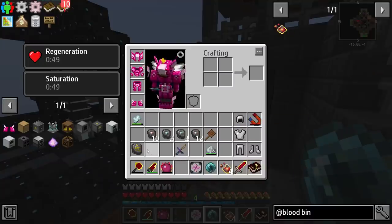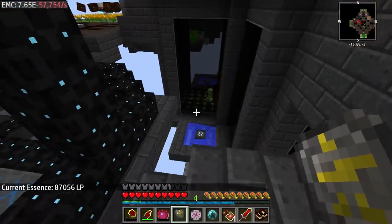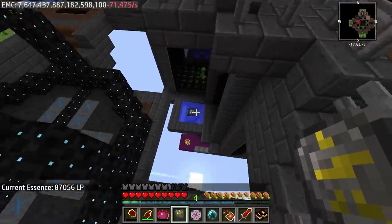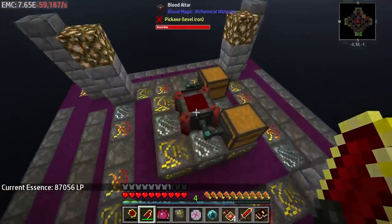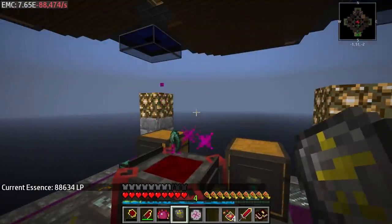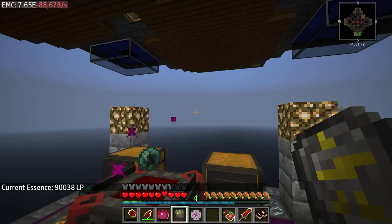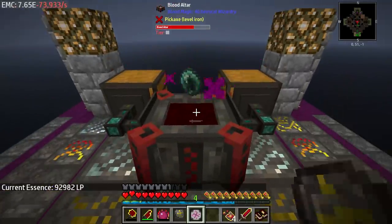You can check how much is in your soul network by using that divination sigil. You can see I have 87,000 life points - or life essence - in there. Down here, we can put this in here and it'll slowly but surely fill up our storage - it's just draining from the pool and filling it up. So that's one way you could do that; you can stand here and fill it up this way too.